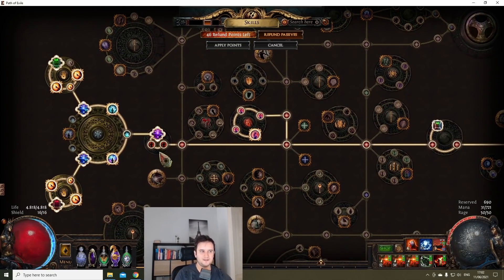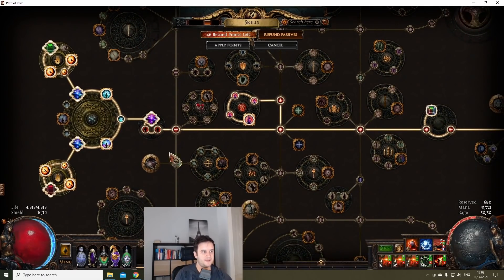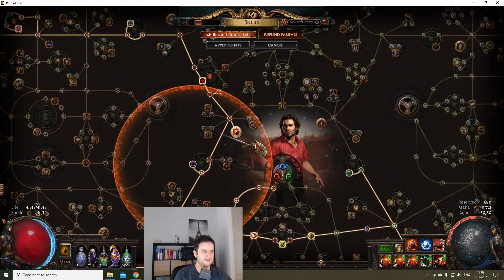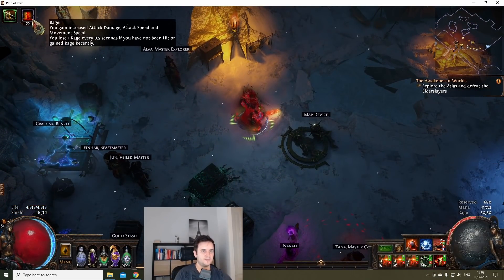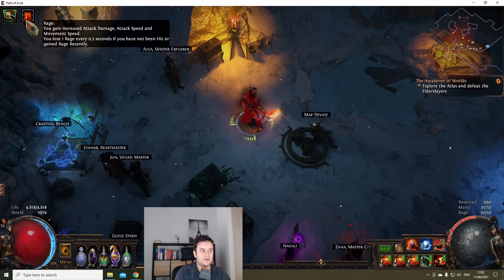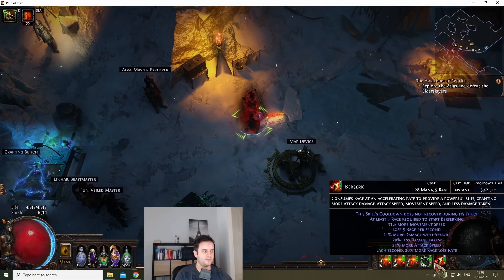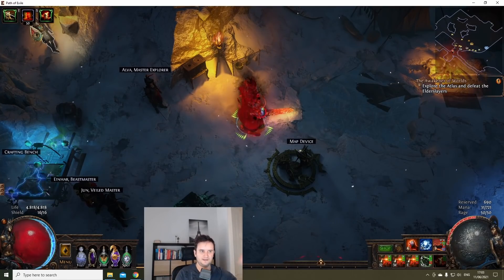You can also go for a Voices jewel and use a seventh medium cluster jewel, but why would you if you can just take Tireless instead — it gives life as well. So you're at 100%. What this basically means is, if I activate Berserk here, we're at 50 rage standing in our hideout — we don't have to hit anything. If I push the button, you see it goes down a bit but then goes back up to 50, and then slowly goes back down.